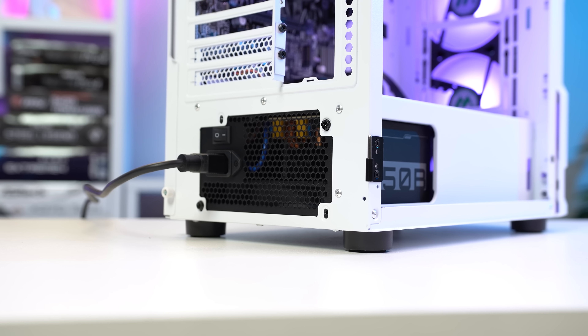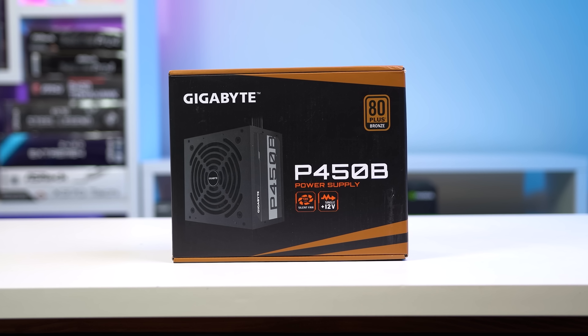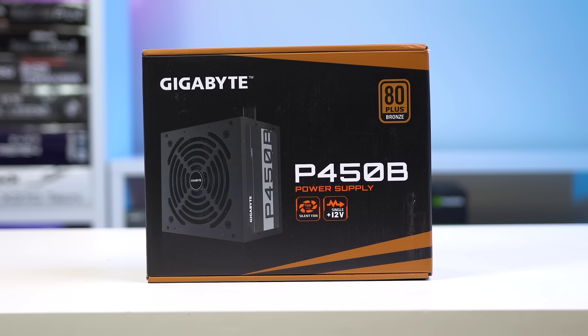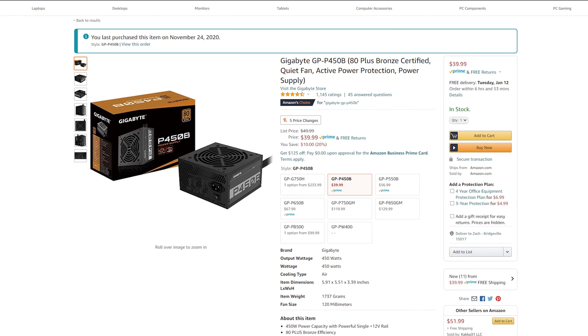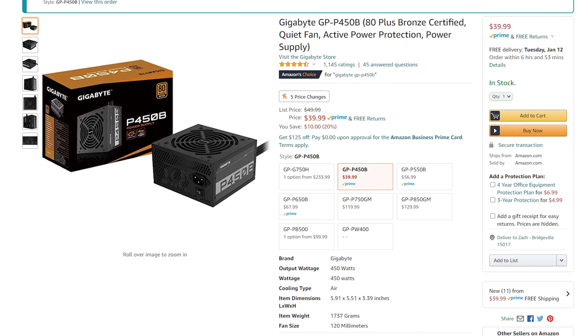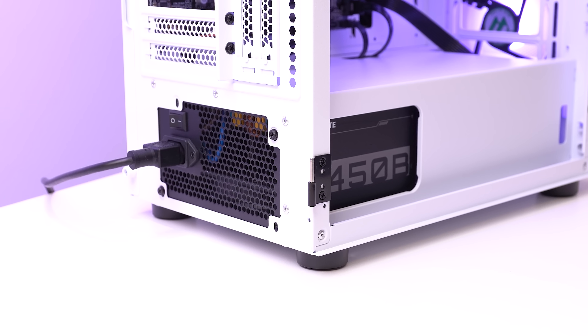Moving on to the power supply — this choice was the most interesting to me. This is the Gigabyte GP-P450B, an 80 Plus Bronze certified 450W option from Gigabyte. I've literally never used a Gigabyte power supply before this one. It's been consistently sitting brand new on Amazon for just $39.99, has really great reviews, and is being recommended by more and more people lately.